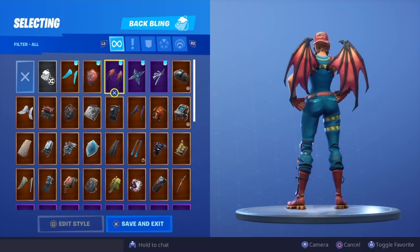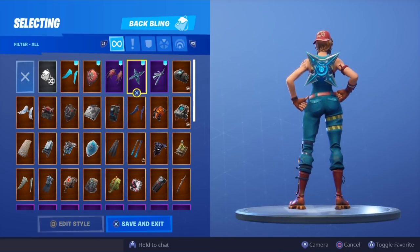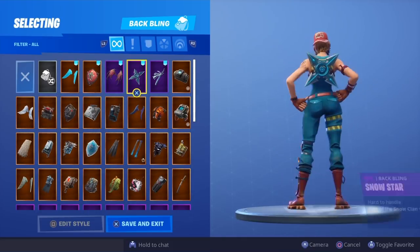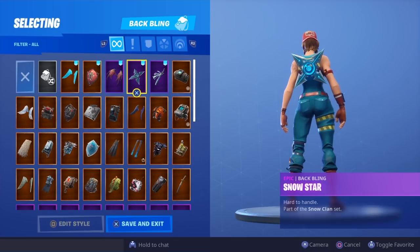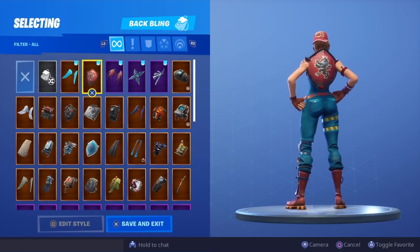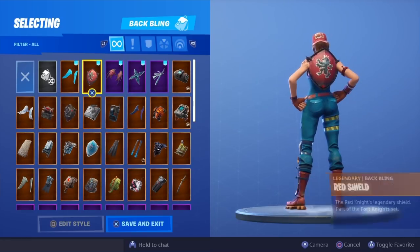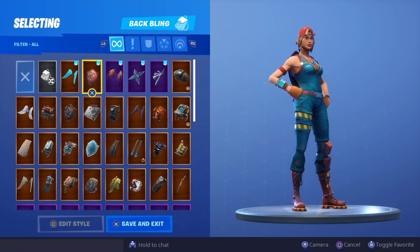In fourth position I'm giving it to the Snow Star. I really do like this back bling but it is just a bit plain and boring — it doesn't really do much. It kind of lights up when you click on it, but nothing special in my opinion. Really clean, really nice combo so I had to make it hit the top five. In third position we have the Red Shield — in my opinion this is the best shield out of all the shields in the game to go with this skin. This is definitely a fire combo, very clean, very nice.